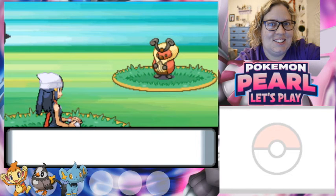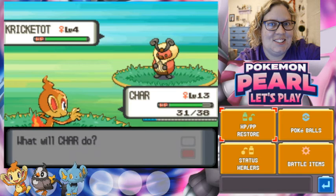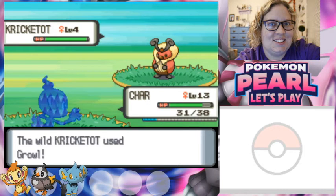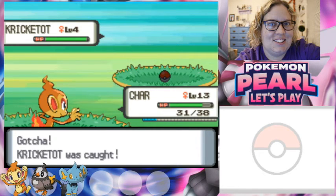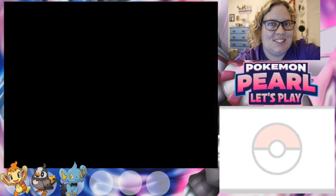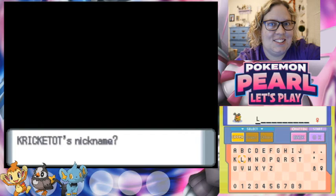A wild Kricketot appeared — we could catch this! Threw a Pokeball — one, two, Game Boy shake — oh, it broke out! I'll try one more time. Got it! We caught a female Kricketot. I keep catching all female Pokemon this playthrough. We'll name it Lady — like Ladybug, get it? Because it's a bug Pokemon!